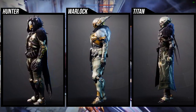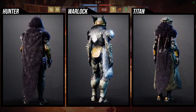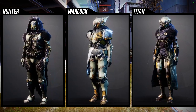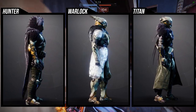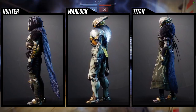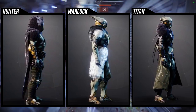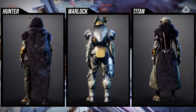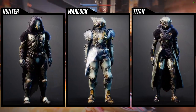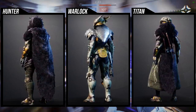For Warlocks, the arms are super dope, the chest piece is super dope, and the boots are super dope. The helmet I'm not the biggest fan of, and the bond is pretty cool but also basic — one of those take-it-or-leave-it situations. But I'll be real: the chest piece is literally what makes this whole set look amazing. It's legitimately the best piece — you definitely need to pick it up if you're a Warlock main.